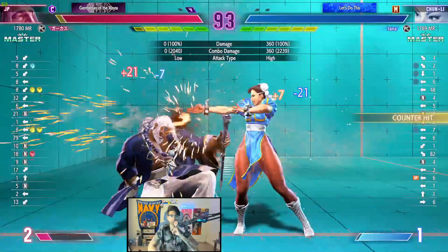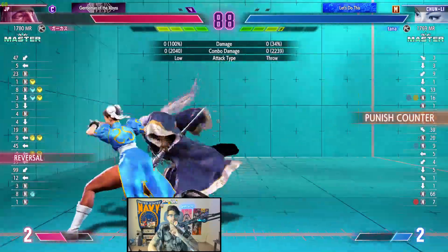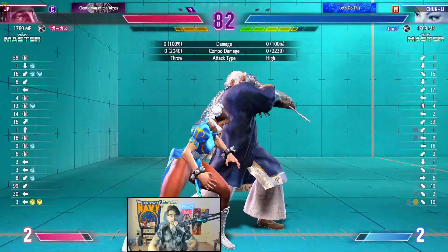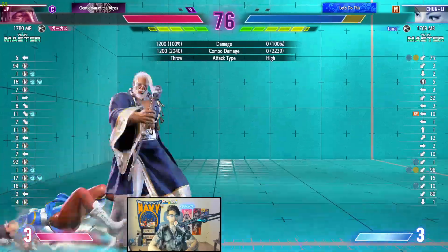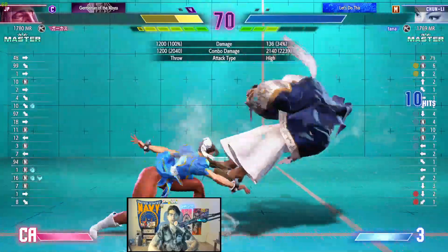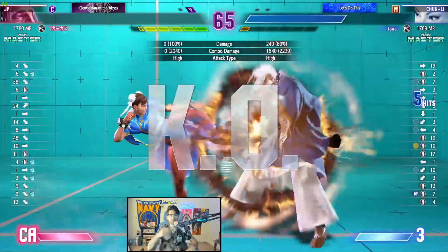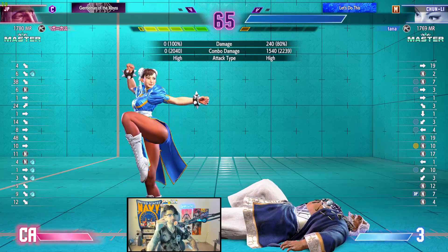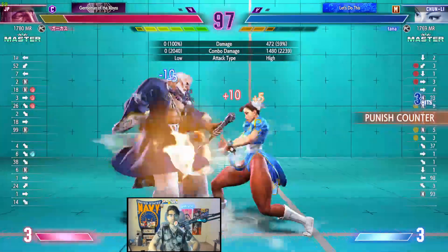Lightning kick, nice. Good throw - JP just wasted two bars. Chun-Li is also very good for chip with her lightning kicks - it was about to get rid of a bar right there. You're getting throw looped - welcome to Street Fighter 6. JP was like wait I cannot win this game. Level two - decides not to cash out, which is very interesting. Forward medium punch, should have clarified.